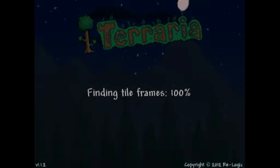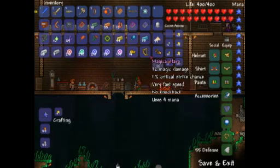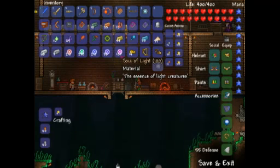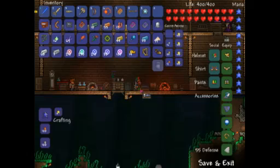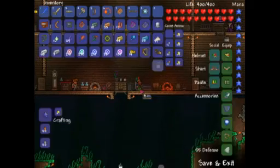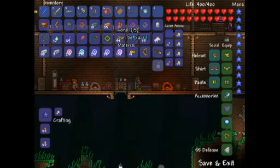Hey guys, SSF here with Terraria. I did give myself some necessary items, not everything though because I didn't have enough room, so I'm going to have to do another shift run in terms of spawning stuff. I gave myself some goldfish, a full set of a hundred soul of lights, and some coral — I'll show why in a second.